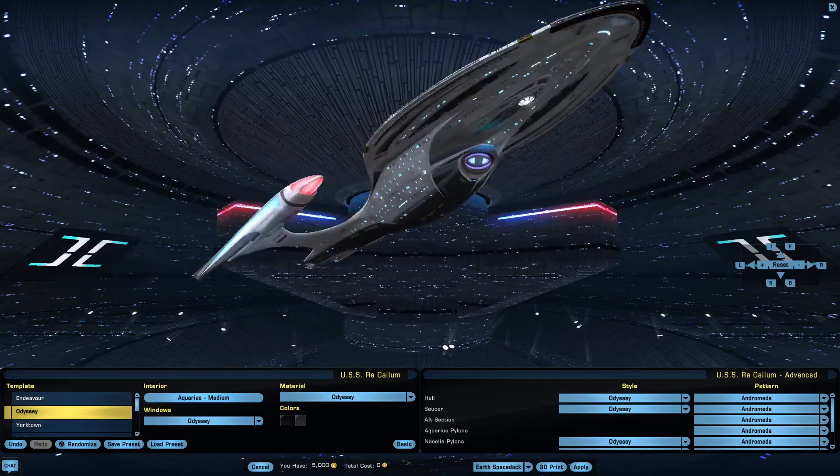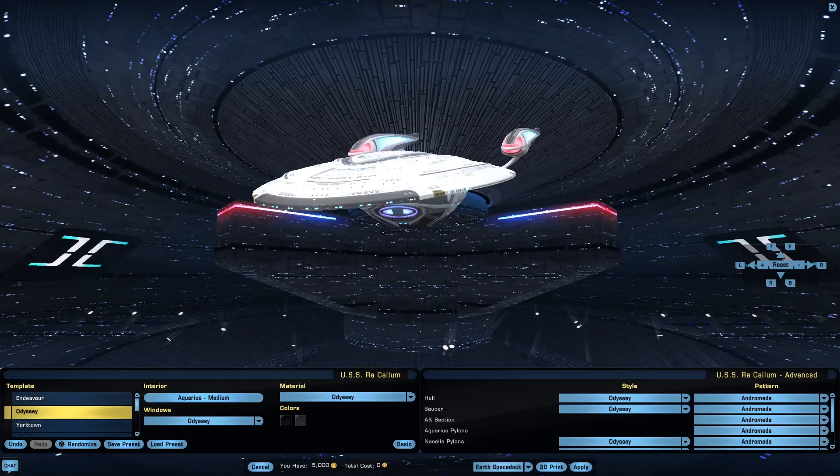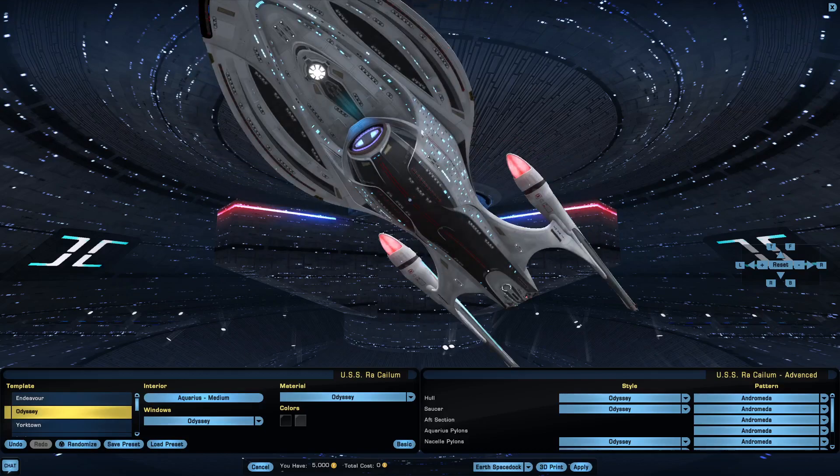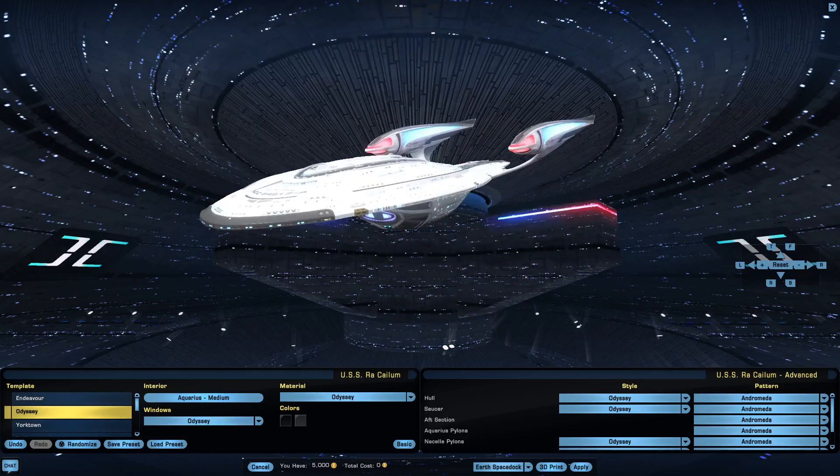I'm going to see if this new Odyssey material can be applied to other starships, because this is pretty. I'd like to see it applied to — would this fix the problem with the Exeter class? Because the dish was a little screwy in that one. I'm going to have to figure that out. HouseCodeGaming, signing off.